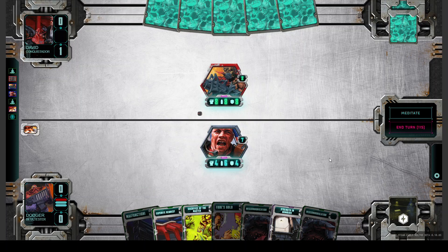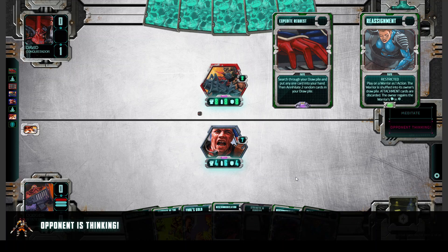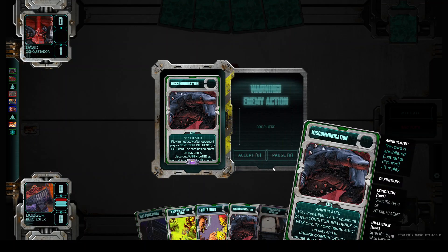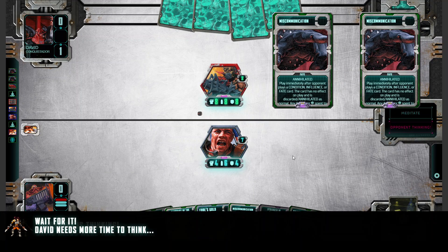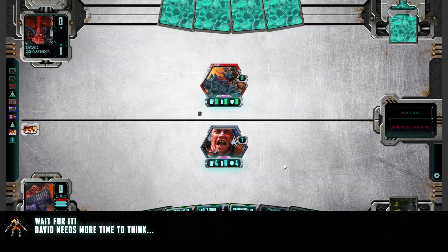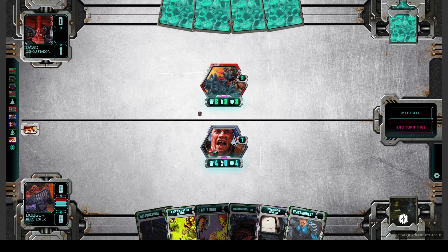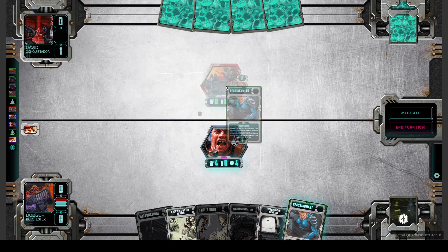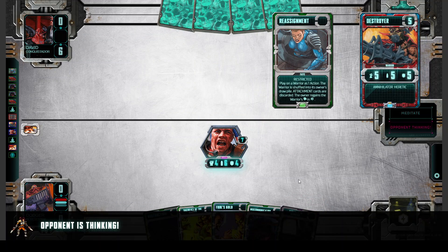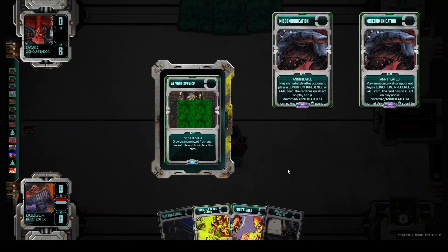We search for Reassignment. He will try to Miscommunicate, I think. But nicely, we have two Miscoms in hand. So we counter his Miscom and get the Reassignment. He's searching for another Miscommunication — but we have two. Otherwise he would Miscommit. So we reassign his Destroyer. Miscom is miscomed — nice for us, bad for him.